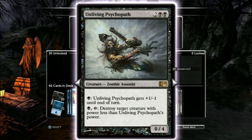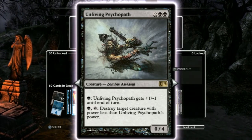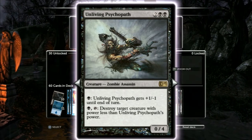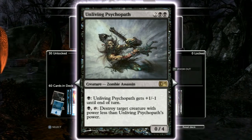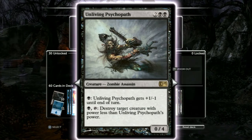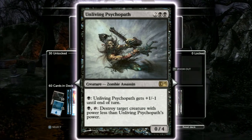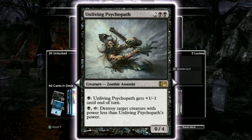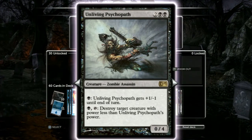Undying Evil — oh, Unliving Psychopath. He's a zombie assassin, which is really the only reason he made the cut, because I would watch that movie twice a day until I died. This guy's in here. He's a removal spell early game, and he is pitiful late game. You don't want to draw this guy when there's some big fat fatty on the field, because then you're just sad.